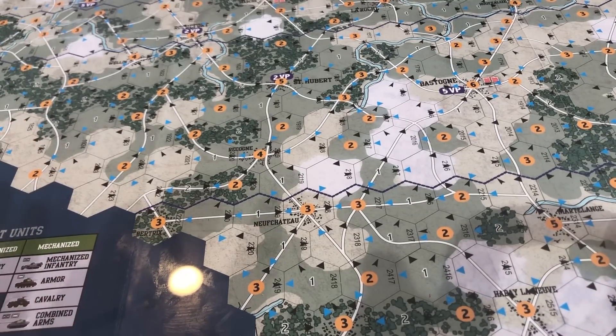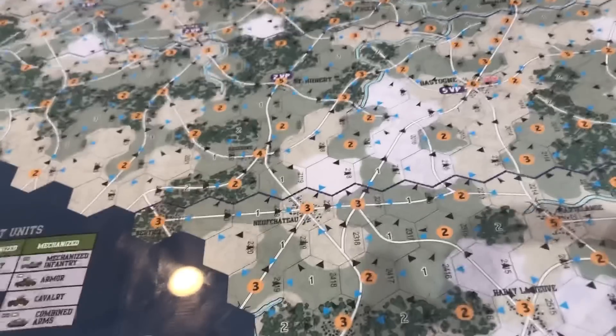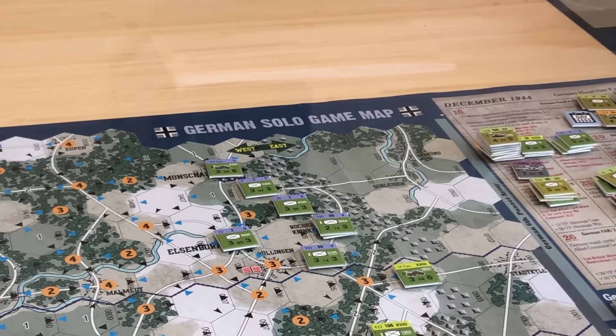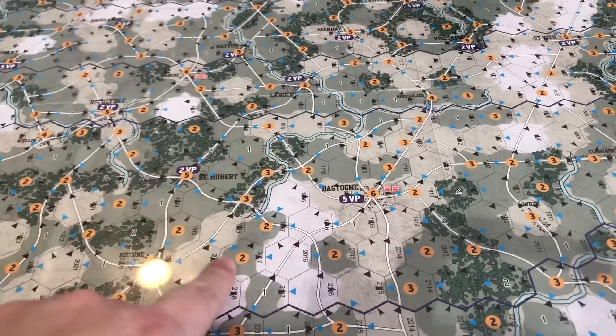It recommends doing the German one instead of the Allied one first, so if you're new to this, that's what it recommended. First things first, there are three maps that come with the game. You can see there's a German solo game map written in the right corner. This one's really easy to tell because it has all the yellow circles.